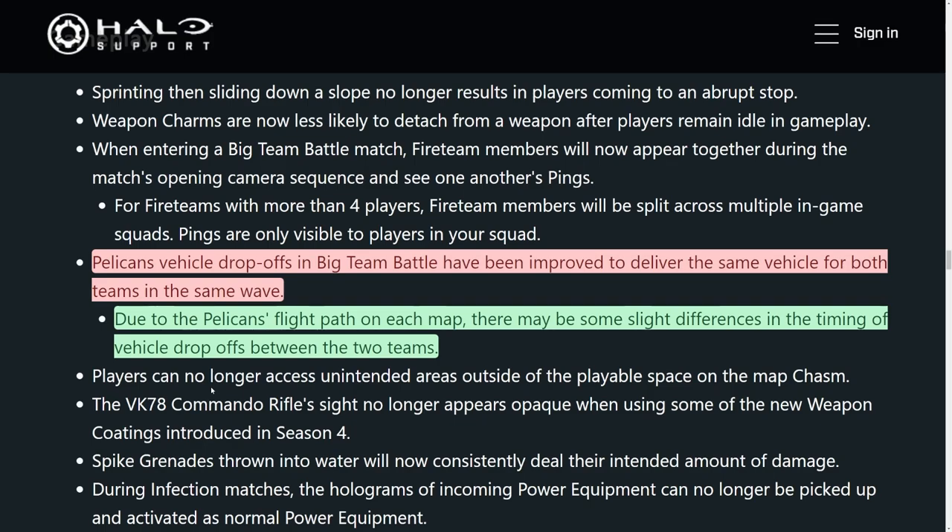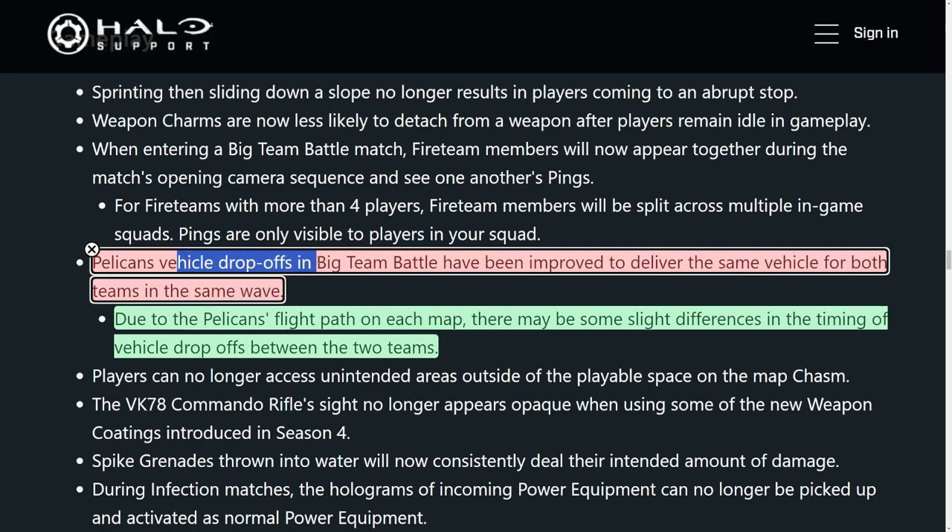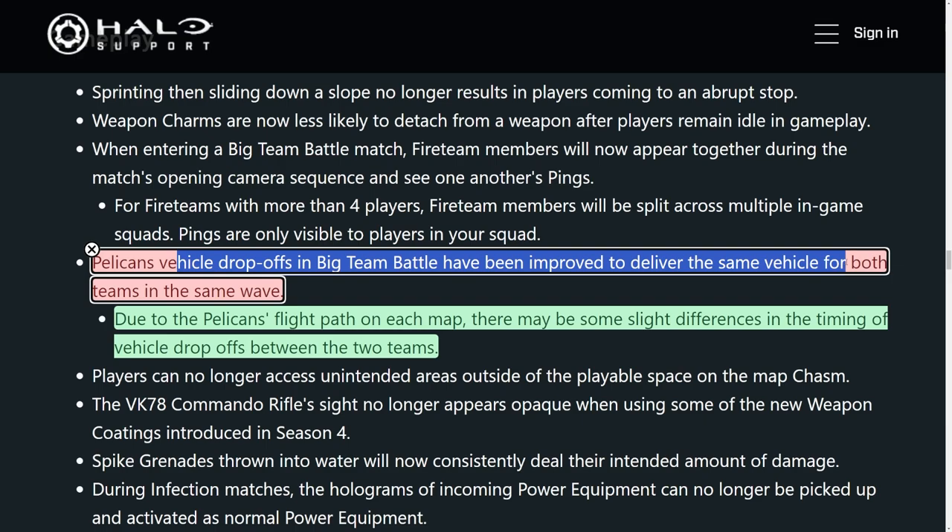There's been this issue with Big Team Battle within Halo Infinite since day one that's just completely ruined my experience with it, and that is the Pelican Drops. Apparently 343 states that they fixed it, stating that Pelican Vehicle Drops in Big Team Battle have improved to deliver the same vehicle for both teams at the same time.